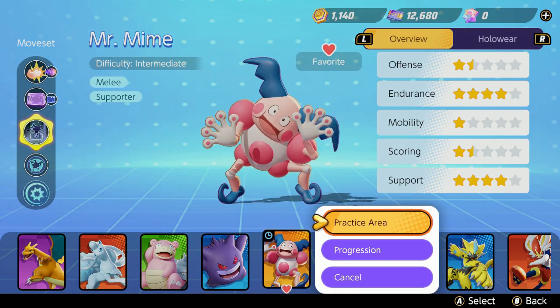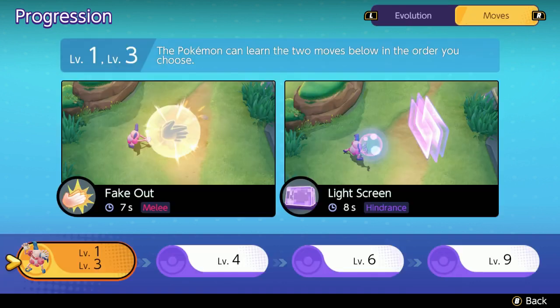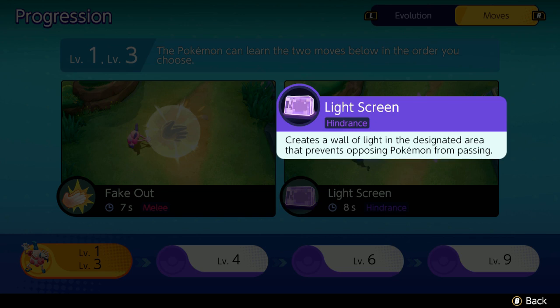Mr. Mime is rocking — hit the X button, go to progression, and it'll show you per level what your moves are. Mr. Mime is considered a supporter, which is true — it creates walls so teammates can attack or retreat. The first move is Fake Out, which I suggest using. You have a choice of Fake Out or Light Screen at the start. Fake Out is the only move that actually does damage, so I highly suggest using it first.